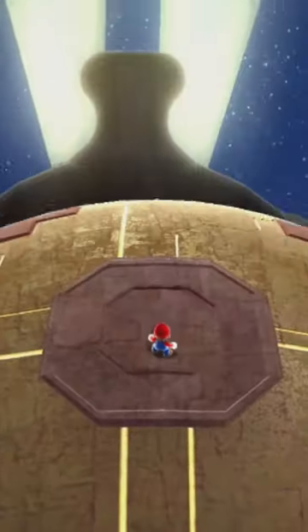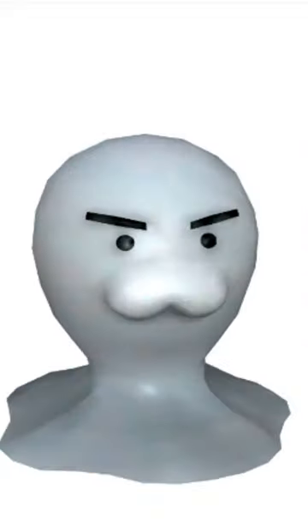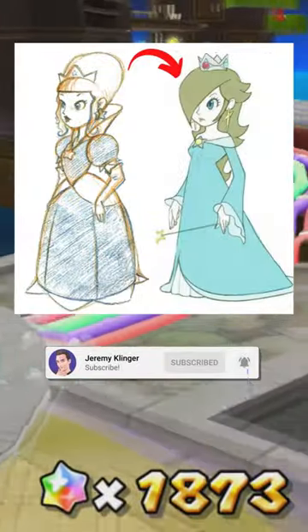Tons of cool enemies and bosses were left out too. This concept art titled Boss Crab, which has probably turned into Mega Leg, Iceman, Flame Gun, Dragon Head Flower, a Penguin in a Hat, and Torimoto. The only thing I'm glad they removed is Rosalina's original haircut.